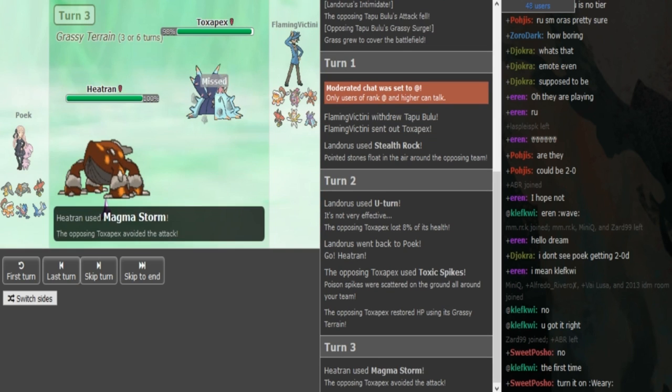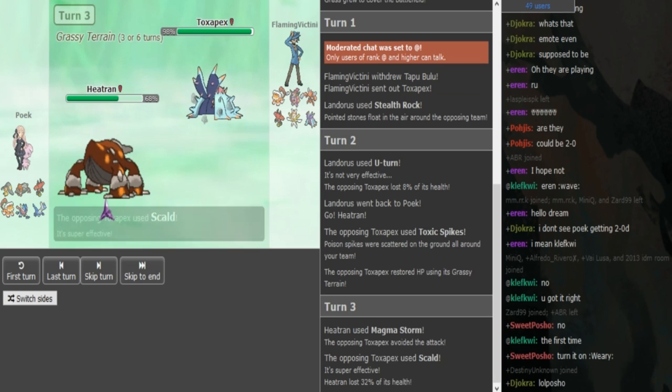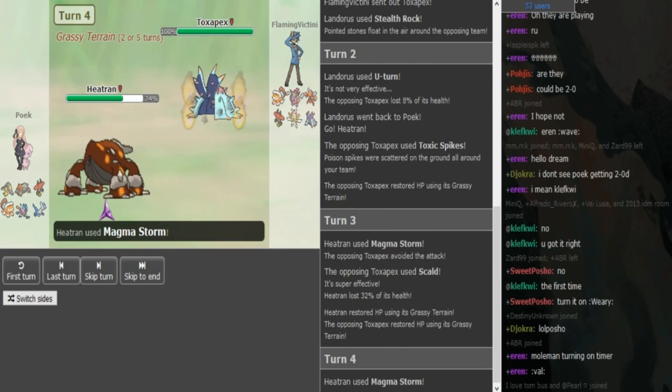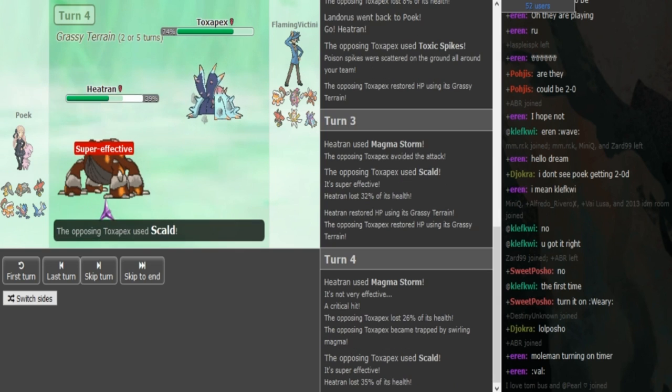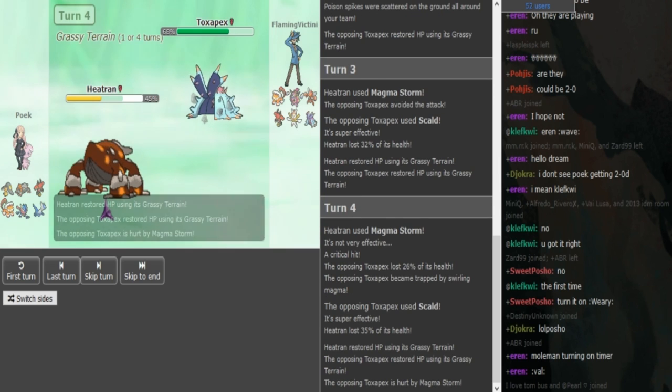He's just gonna be able to go for Magma Storm. We do see that the Pex on FV's set does not have Black Sludge, so there's a chance it's like a Pajama Pex to help versus the Volt matchup, or it could also be Shed Shell to help versus the Heatran matchup, because he's also kind of annoyed by Heatran. Shed Shell Pex is really cool if you're weak to a trap, because you can go to it on a Magma Storm, then pivot into Lando or Hoopa on the off-turn.